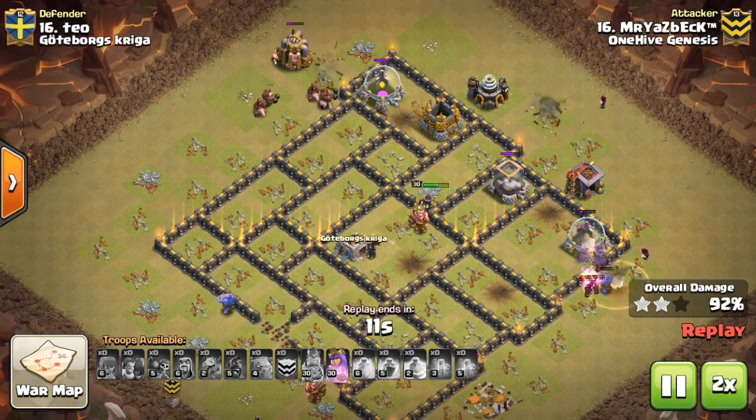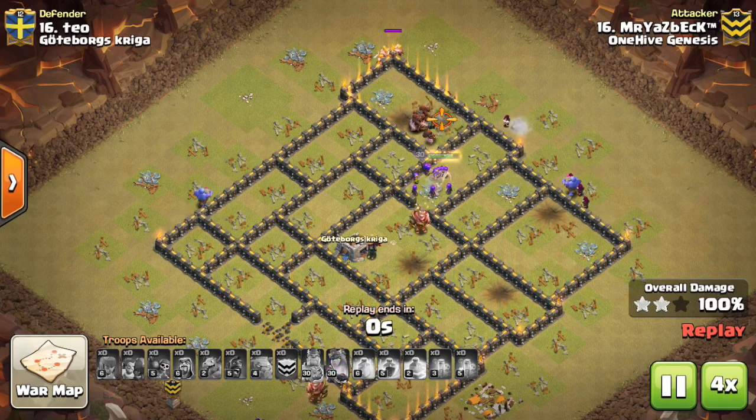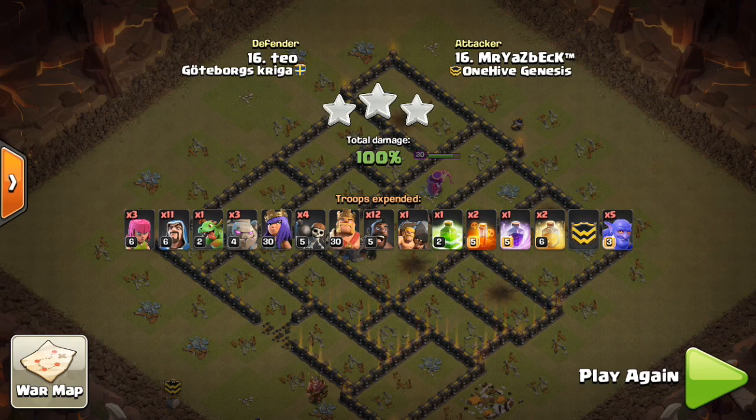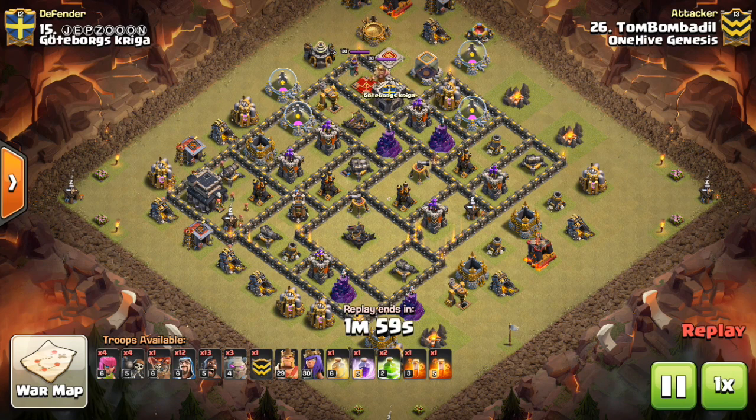In this last war, check out that swag battle ramp by Yazbek. Pretty funny stuff — swag in one battle ramp. Pretty risky, but he did it in a CWL matchup, so that's kind of funny.